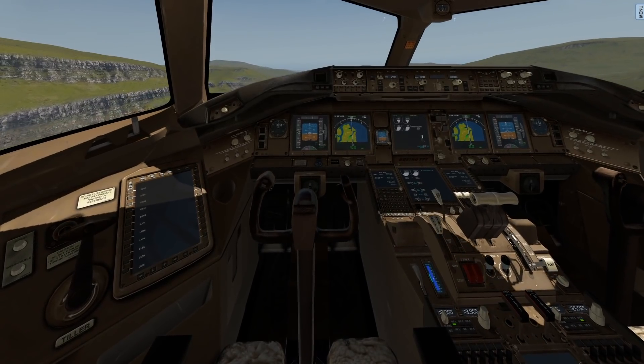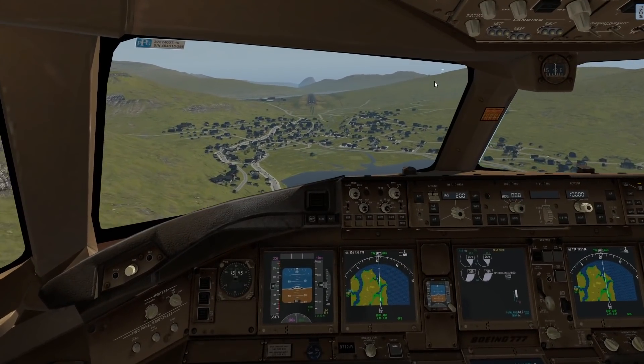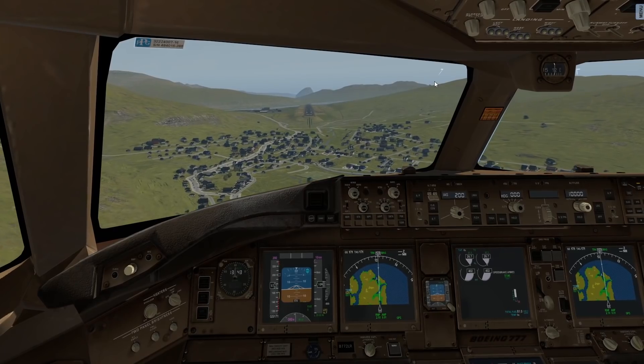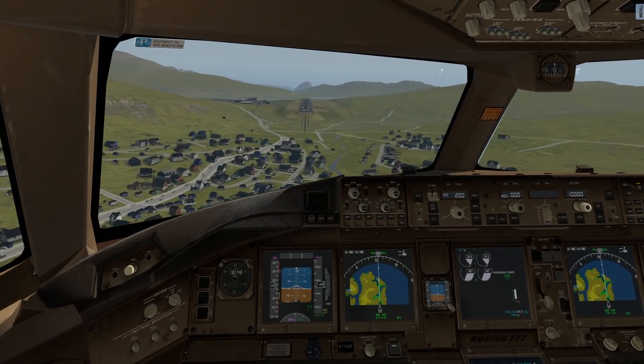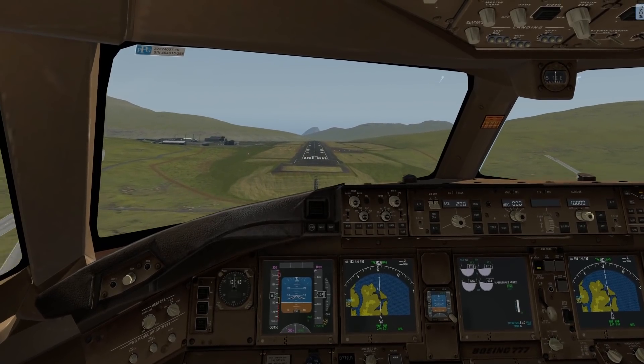This runway is not as long as I remember, but it is still a 2,000 meter long runway, which is why I'm still comfortable flying something even like a 777 here. It's wintertime now, and normally there would be snow here at Vagar. This is also a tabletop runway — actually a very famous one. But before we talk further, let's do a landing, and let's do a smooth one.